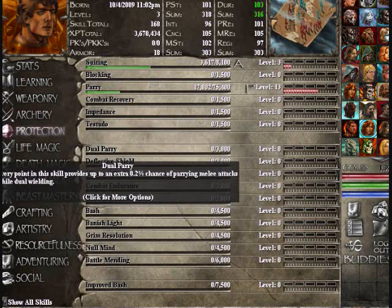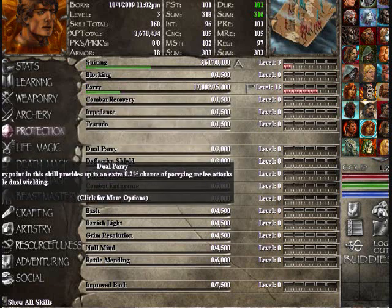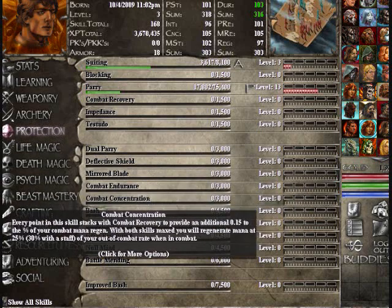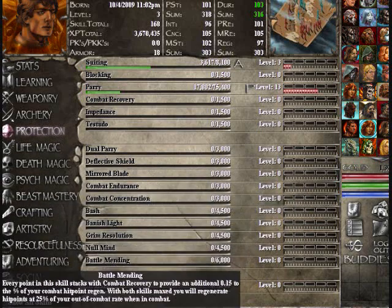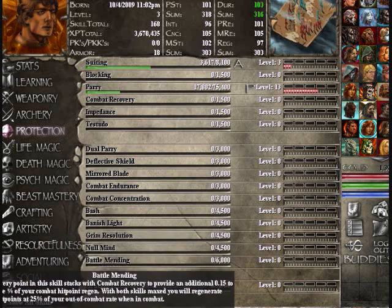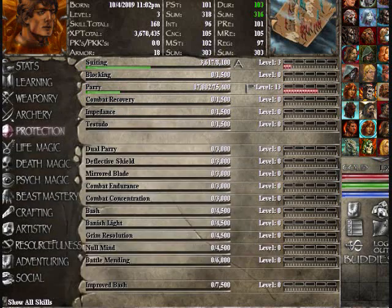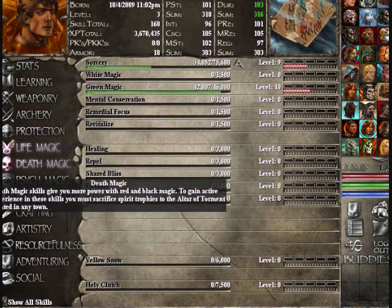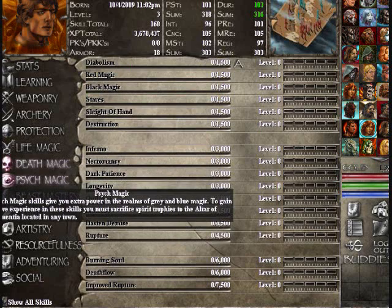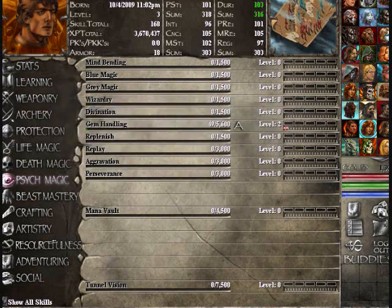Dual parry and parry are going to be your main skills — you always want to have those at your level or higher. Deflective shield? No. Mirrored blade? No. Calm endurance? Nope. Banished light, grim resolution, null mind, and battle mending will be good as add-ons to impedance for your resistance against magic. Since you're not going to be much of a caster, don't worry about any of the life magic, death magic, or psych magic skills other than the gray, blue, or green gems depending on whatever healing gems you're going to use.